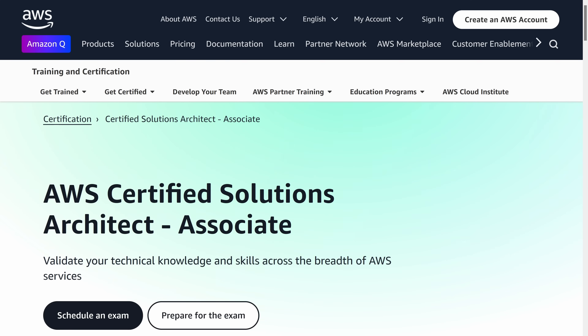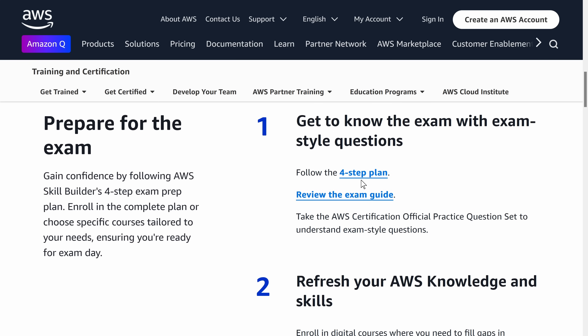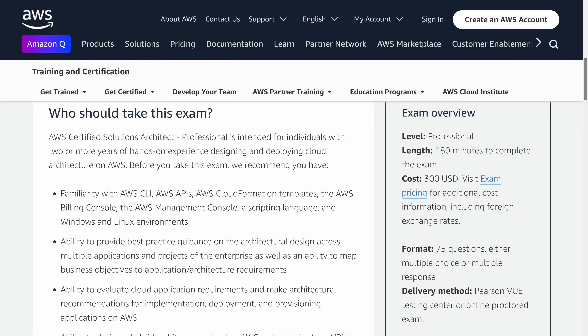There is also the Certified Solutions Architect — either Associate or Professional — from AWS, for example. This is a particularly popular certification because it's all about designing and deploying scalable, secure applications on AWS. You'll learn how to architect solutions that make the best use of available services while considering security, cost, and performance. It's a must-have if you're working with AWS-specific environments.